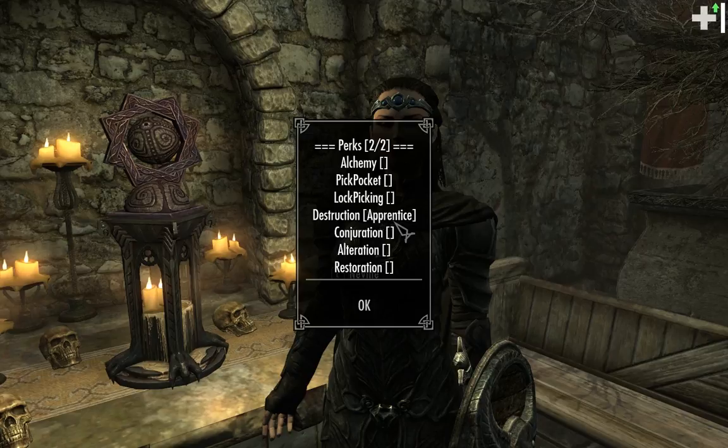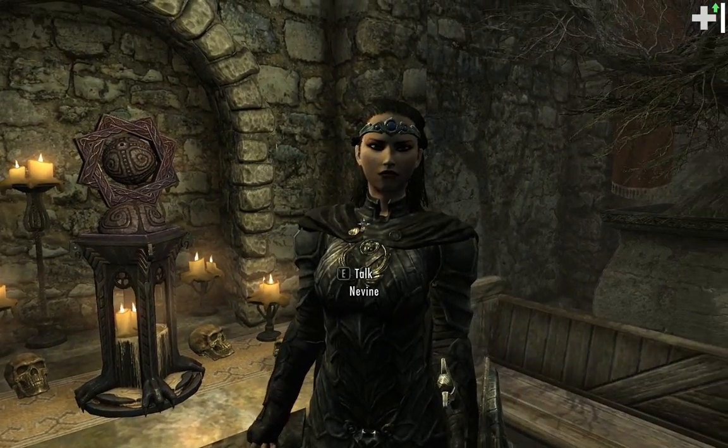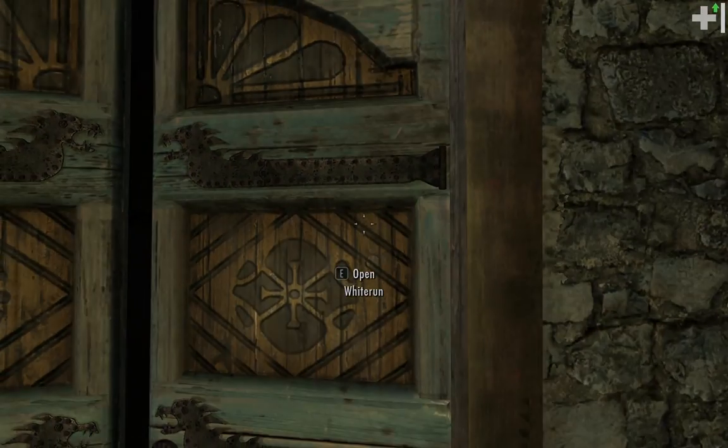On the second page — Destruction. She has apprentice level destruction magic. That's good. That's all I needed to know. So she's apprentice level destruction, eh?